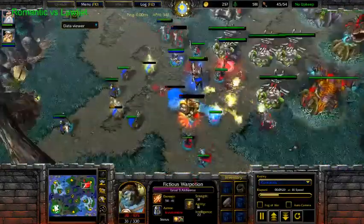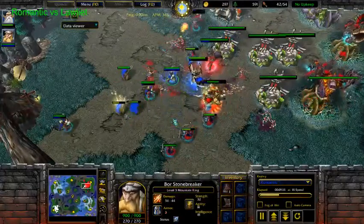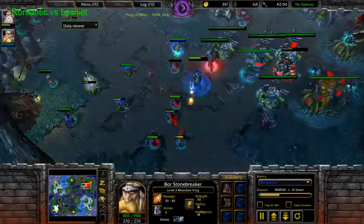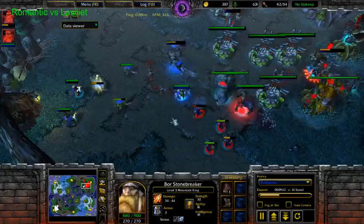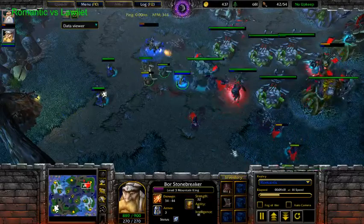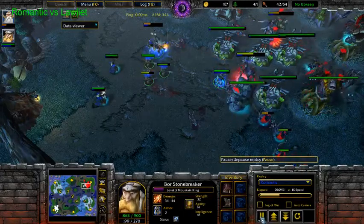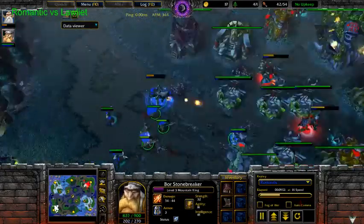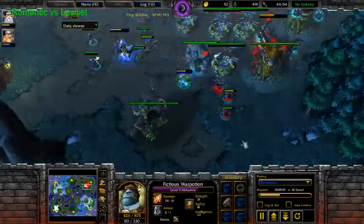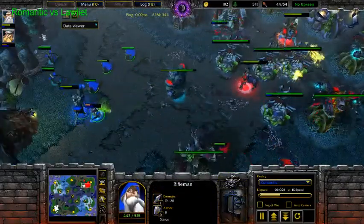Alchemist is low though — if he loses Alchemist, Romantic can achieve a lot. Nice Mountain King play here. He's losing a lot of Rifles, but Low Light is losing some Archers as well. Of course you trade them every day. Trading Rifles for Archers is bad for the Human — it's good for the Night Elf. Keeper is low, Moonjuice is low, he has to go to the shop. He's got the Orb though. Loses more Archers, and those 3 Rifles of Romantic are standing. Pretty good micro.